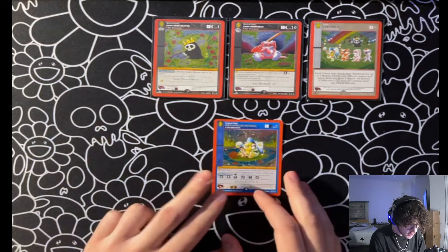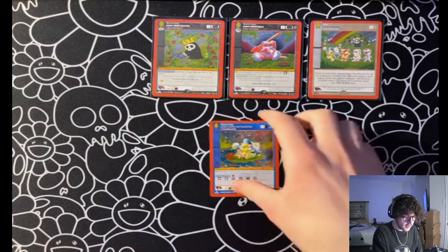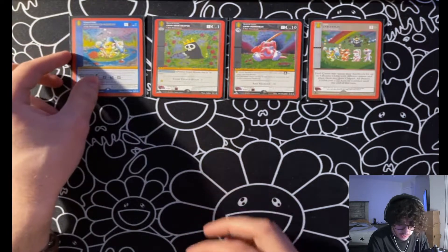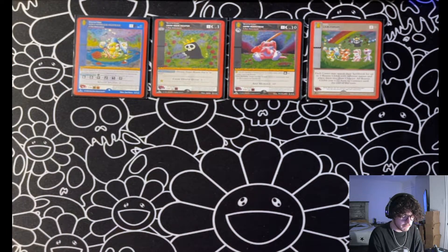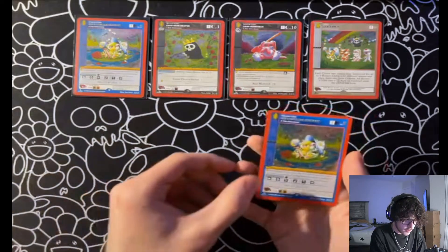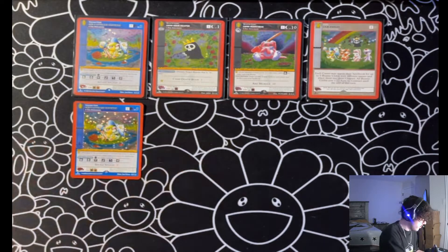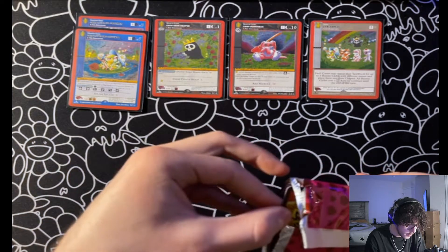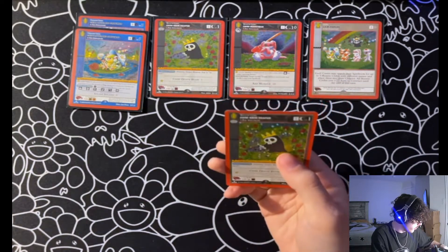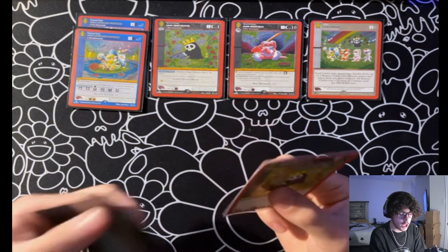And... oh! Chibi Loveland Frogman — a holo! How many different holos are there? We're missing... is there a Piasa Bird holo? And then we get another Chibi Loveland Frogman, and another Chibi Grim Reaper. Awesome.